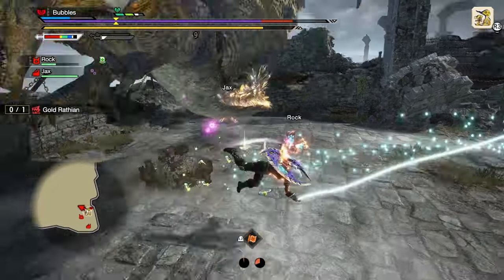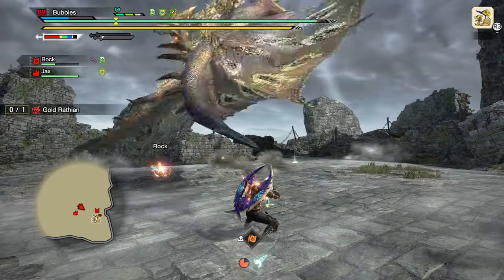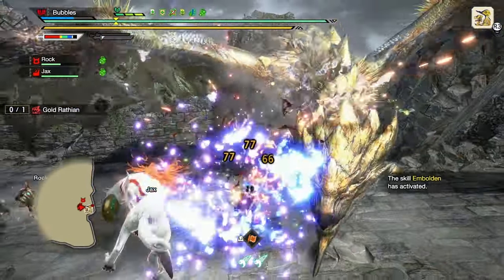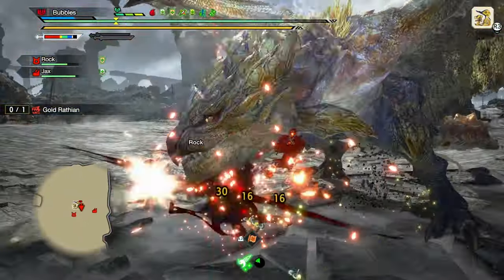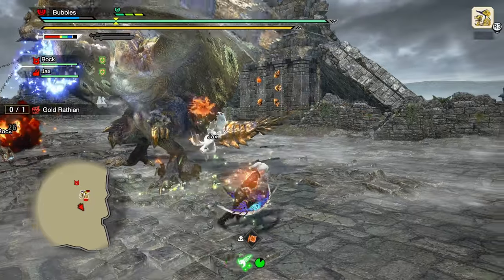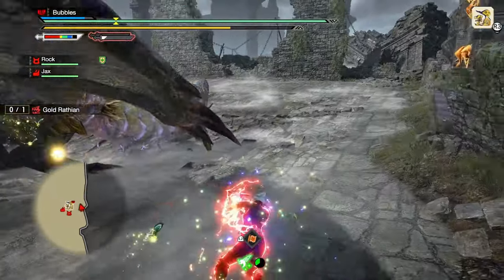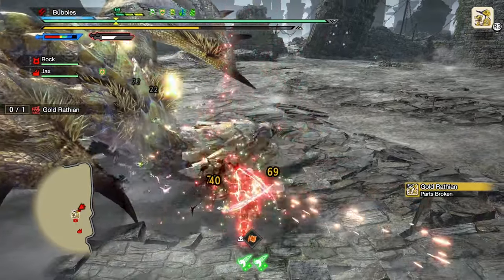Maybe I should be doing triangle combo more so than the other one. I don't know how that hit us but that's okay. Counter through that. I think I'm supposed to be doing triangle instead — live and learn. Over to the face — that's not the face. Doesn't it have to be a weak point? Might be. We should be doing as many combos as we can while in demon mode, and then go into our spiral thrust to end the stamina off.